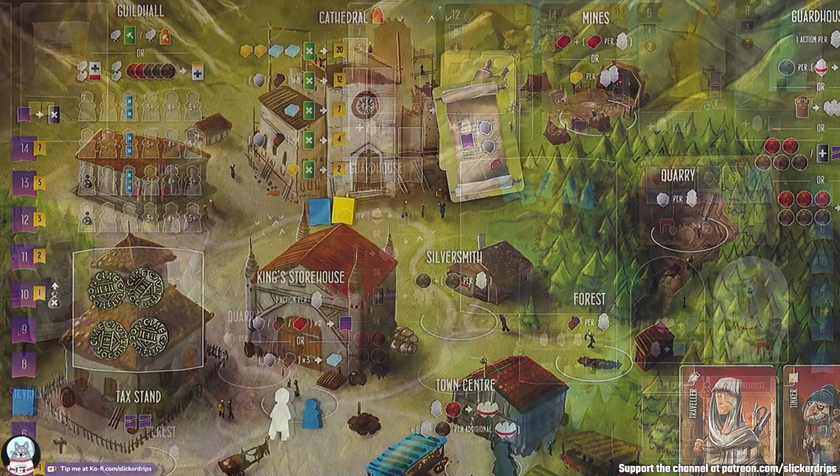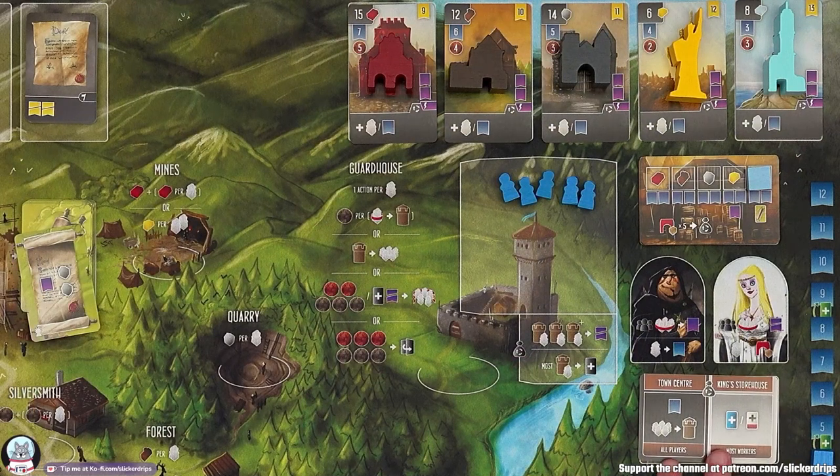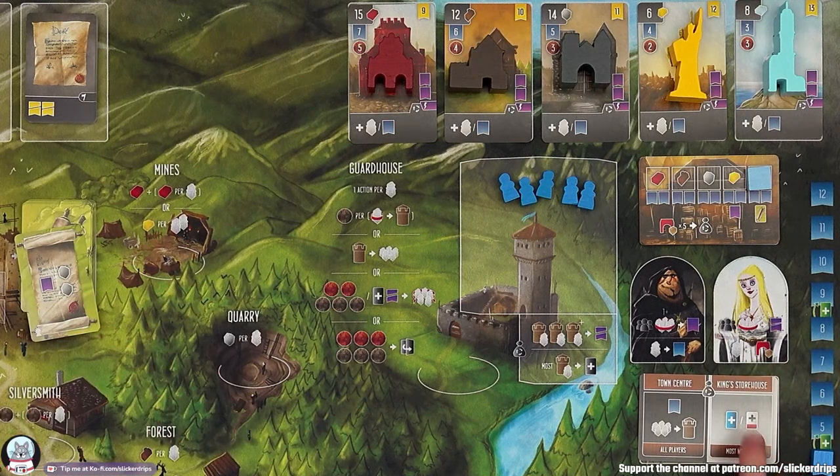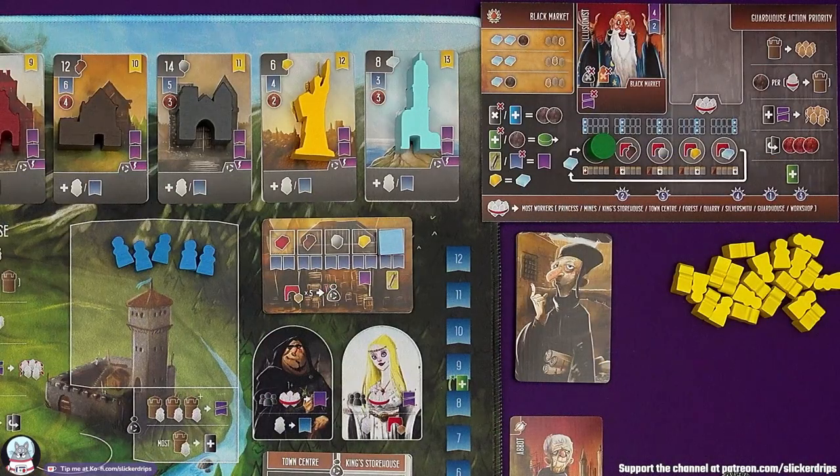If when the black market reset happens I have the most workers at the king's storehouse, I can either gain an assistant — which would be great, I would get a free marble — or a tool, which is something from the Age of Artisans expansion which you can all mix together. Now it's time for the bot. I am playing against the Illusionist, so let's check out what they are going to do.